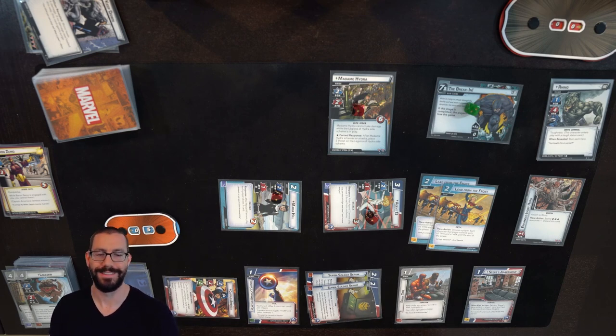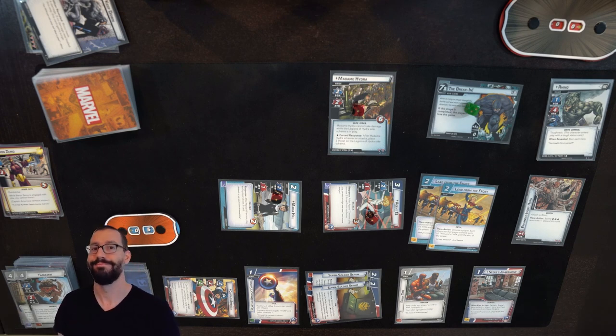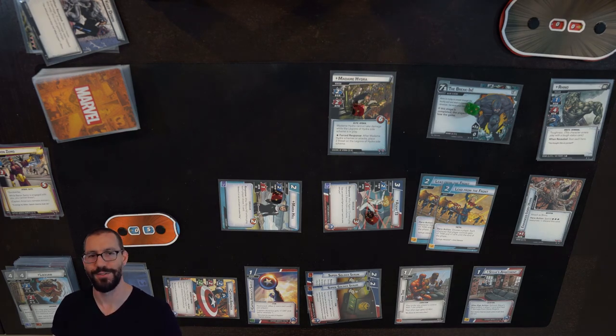I'll be honest, this is a lot more what I expected the first time when I went through this, and definitely more how this Captain America deck tends to go — keep the board clear of side schemes, use This Is My Fight and all of the other shenanigans. Lockjaw and Downtime clearly did absolutely nothing. So there you have it: a more successful attempt at Captain America moving through Rhino on expert mode with Legions of Hydra very quickly. Thanks for watching.